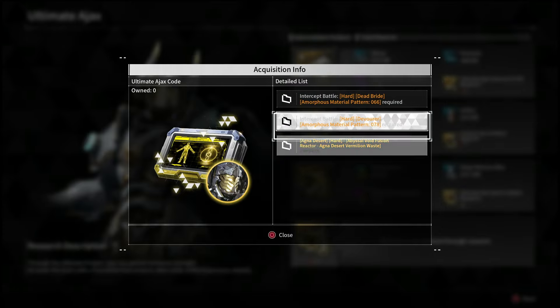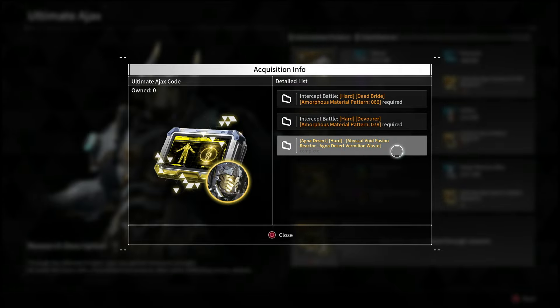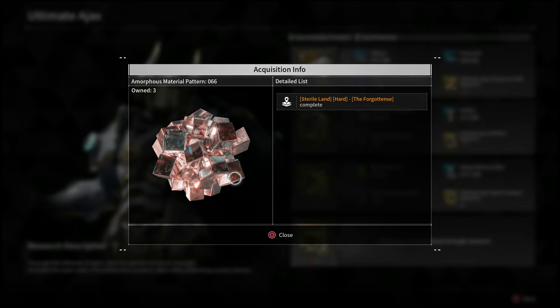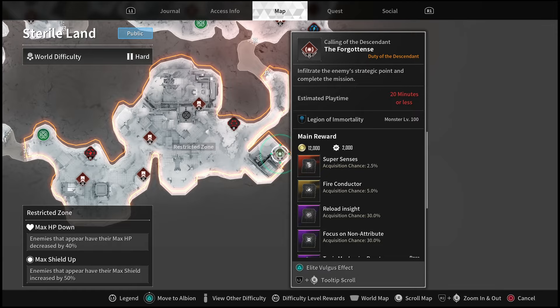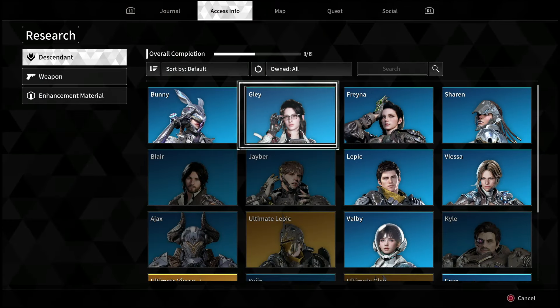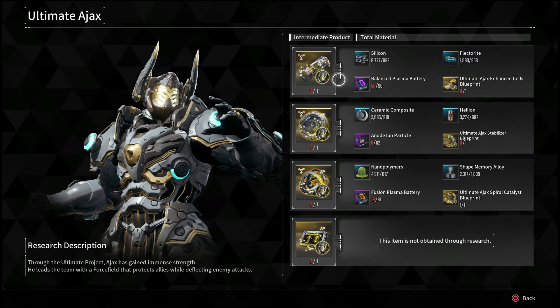The very last piece is going to be the Ajax code, and unfortunately this one is going to come out of Dead Bride or Devour. You can do a void reactor, but after already burning through a lot of your materials you're probably going to be running out. Instead you're going to want to run this mission — the Forgottenness number six — and take that into the Dead Bride boss.